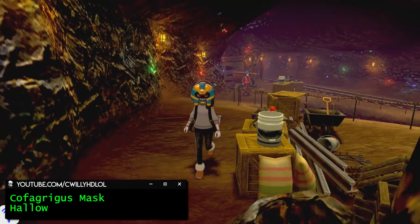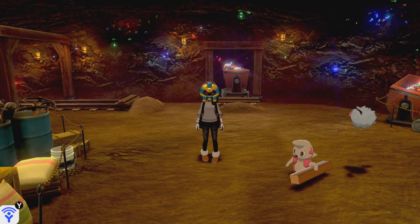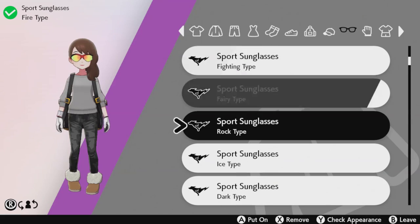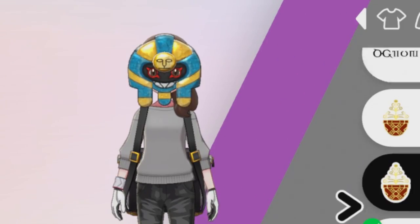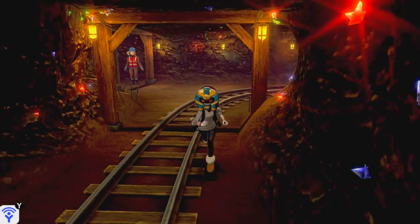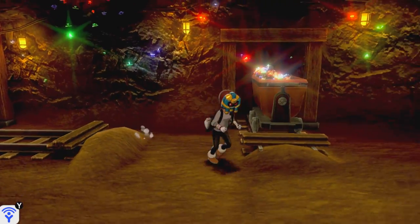Something out of the ordinary mods here — a custom mask. The molded edition of the wraparound sunglasses are now replaced with a nice Cofagrigus mask. It took me a good 10 minutes to even find the right mask, but it was definitely worth it. It is a bit creepy, but I still like it. I would love to see other Pokemon masks in this style, especially for my boy Bidoof, but this is all we got for now.